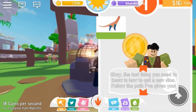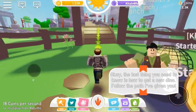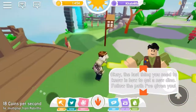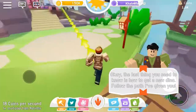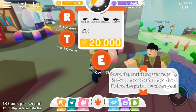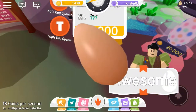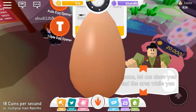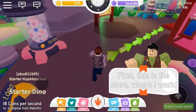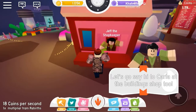The last thing you need to know is how you get a new dino from all the packs I've given you. Open the egg! Awesome. Let me show you around the area while you're here. I got a cotton brown. First is the store where I work — the shopkeeper. Let's go say hi and call out the job at the shop.